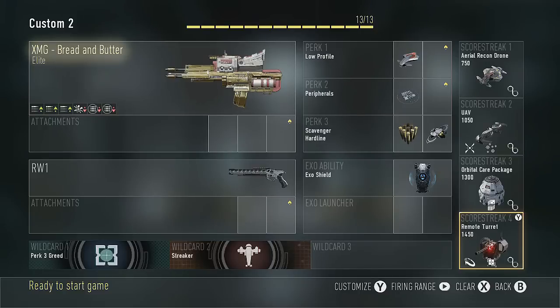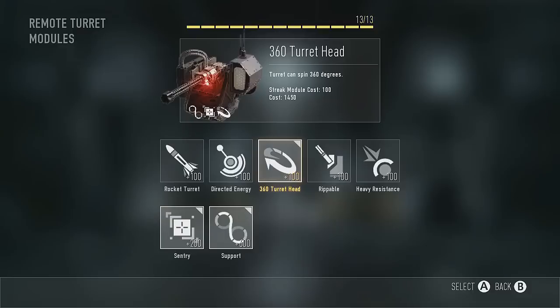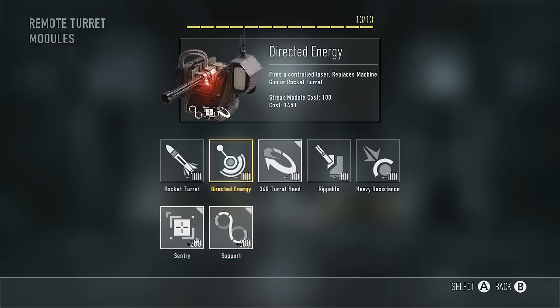Last but not least, we've got the remote turret. Key thing about the remote turret — it is remote, meaning you need to manually control it, unless you add the sensory feature to it, which I highly recommend doing. And of course, adding support to it as well. You can also add up to three additions — I like the 360 turret head, because the turret works in all directions.